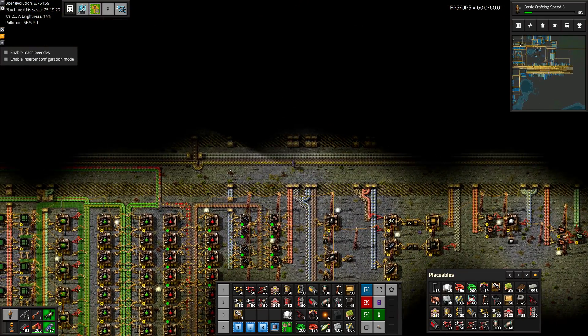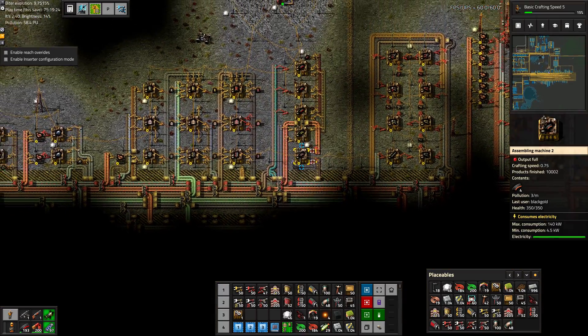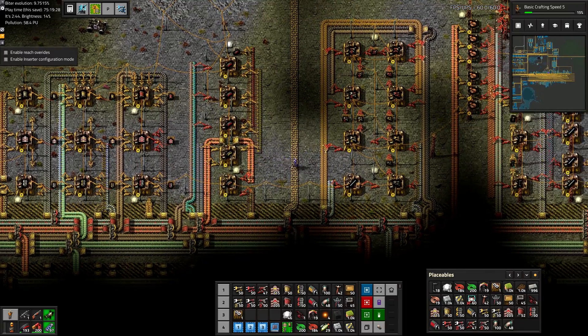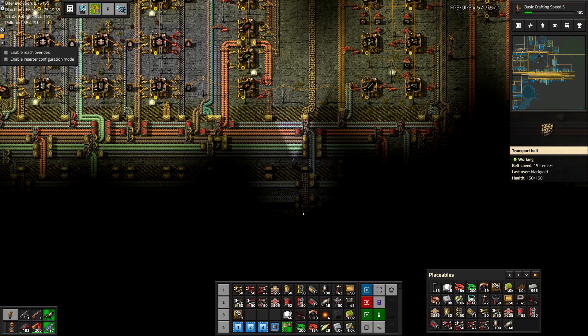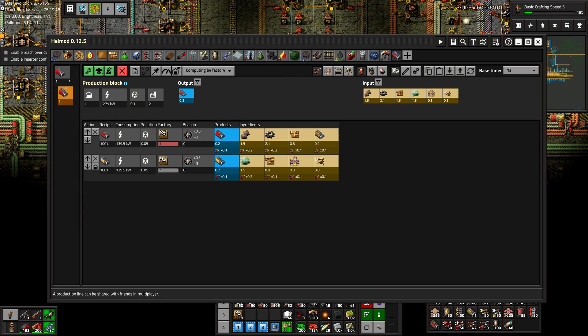The robots would fly a much shorter distance if they just picked it up from here and dropped it off here, then picked it up from here and dropped it off there, and just had a belt going down with them. But I actually don't like the idea of having that many items on a belt, so having the drones fly a longer distance might actually be worth it. We'll have to see how that works, but that's pretty straightforward.